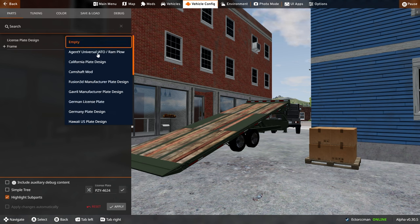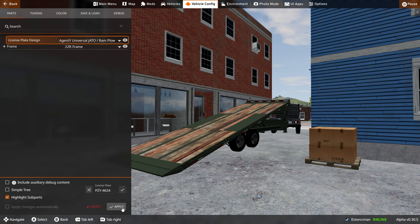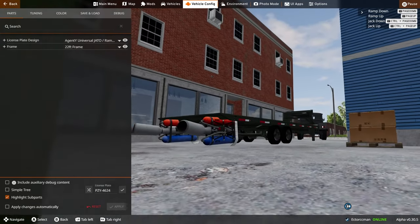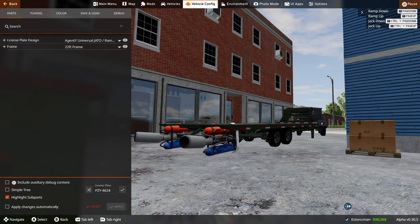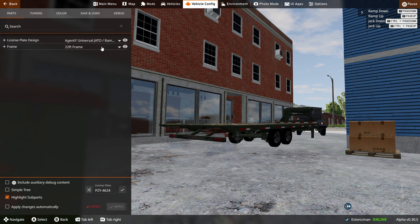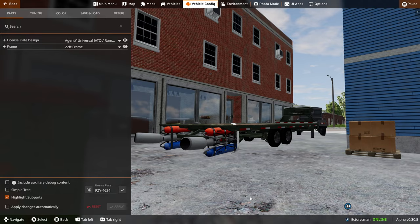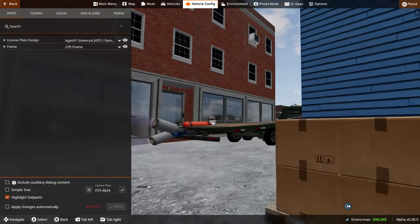Wait a minute — I'm really curious. I just tilted the trailer which is annoying, but it sparked my curiosity. Can I put Jadow on it? Oh my god, I can! Why is this a thing? Does it work? Oh, it does!